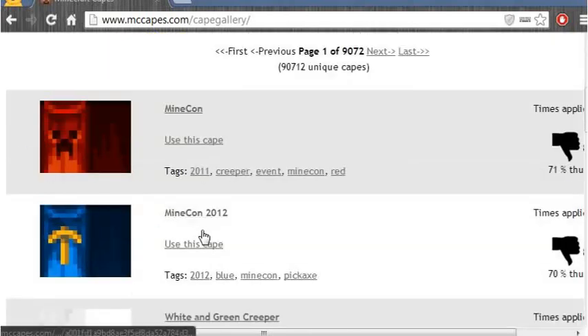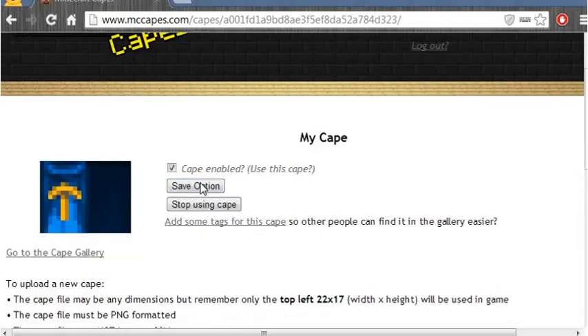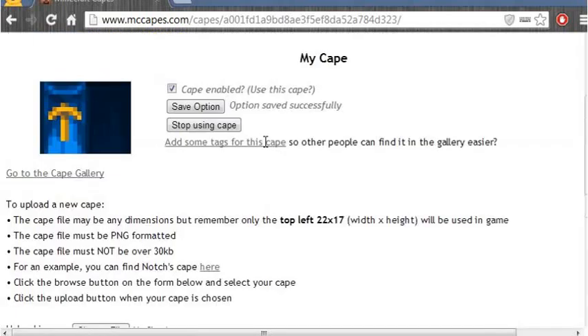Let's say I want the Minecon 2012 cape. I'll click 'Use This Cape.' Save option — just make sure it's there. Option saved.